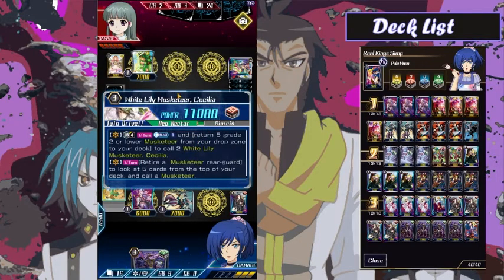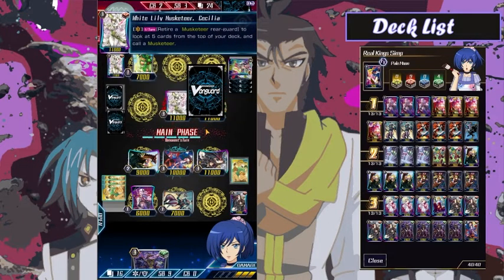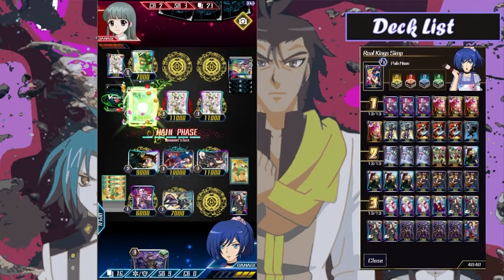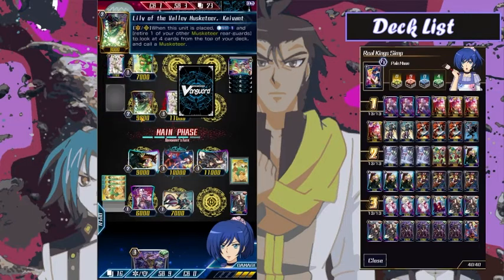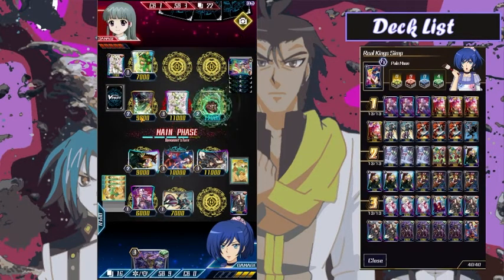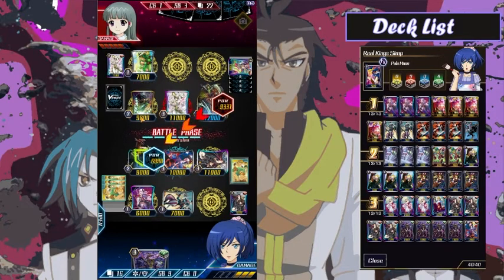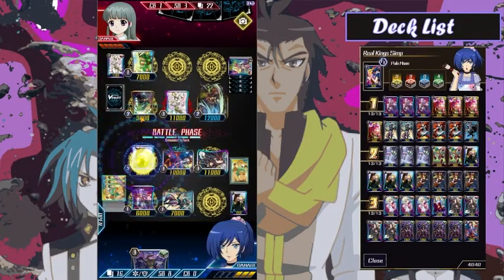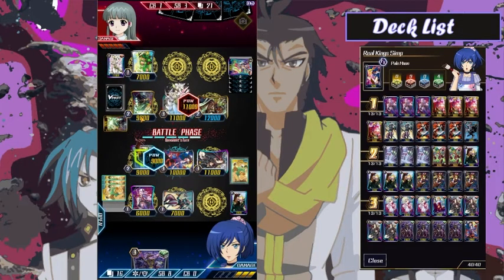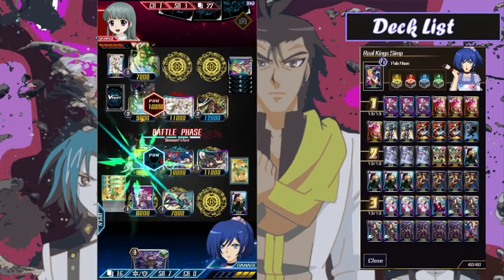I'm going to go for double Cecilia here on the rearguard columns. They're going to get a grade two out of it — very, very strong setup, just going to be able to completely clean the board and go for more. Do they get a second? A very good turn for my opponent. Just going to go ahead and push into those Dreamies — and this is defense at its finest. That third Dreamy is going to come in clutch and make a nice no-no square for me.